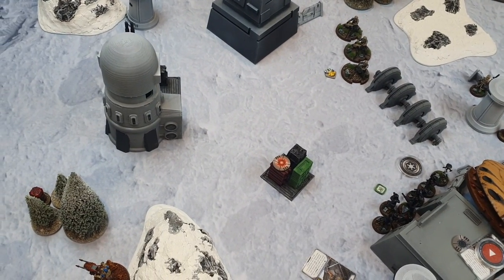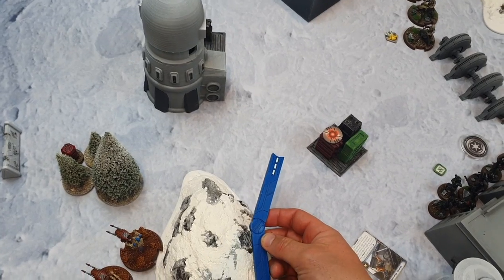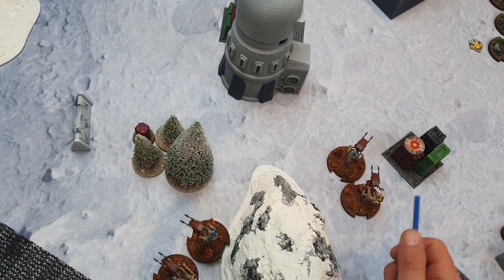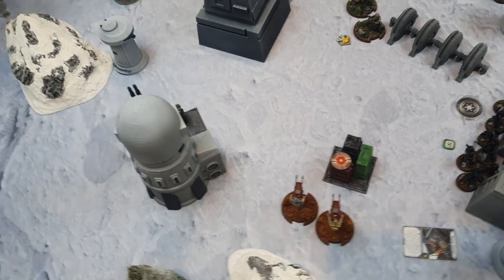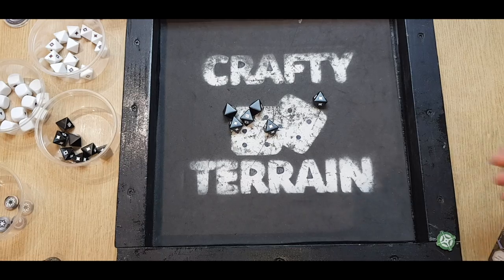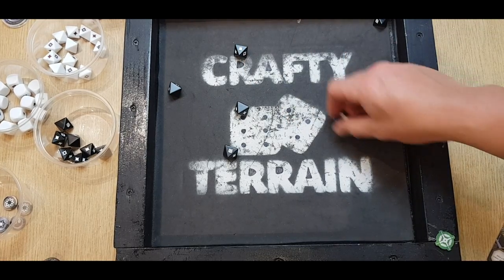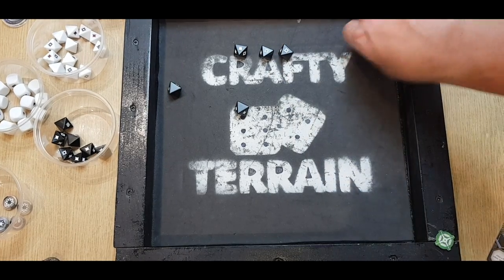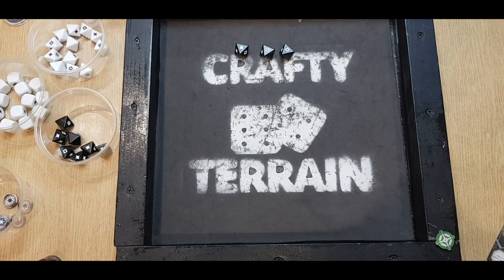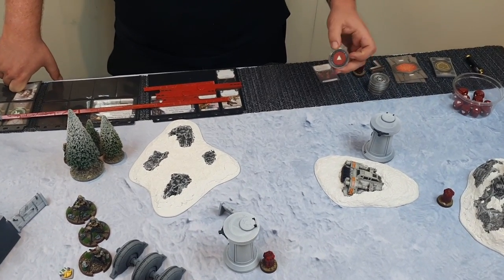I go to my STAP stack, pivot, then compulsory move. I try to get range three on the lonely Shore Trooper — six black into light cover, Critical Two. This converts to two crits; one goes to cover, three coming through. Nick rolls three red saves needing three shields — and doesn't get them. Another Shore Trooper off the table.